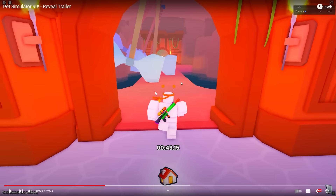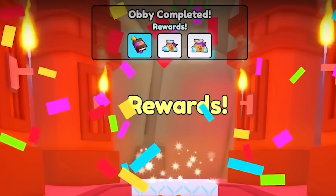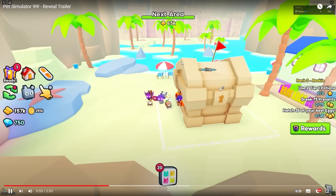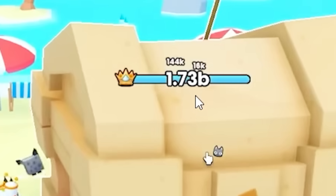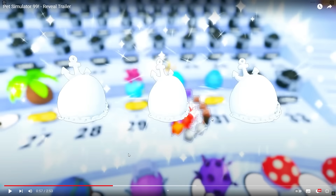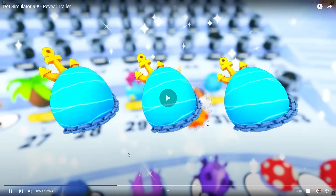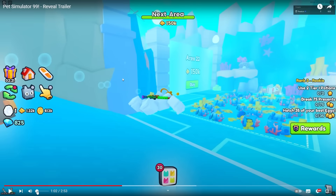We're in the next area and there is your traditional giant chest with damage of 1.73 billion. The trailer fast forwards to a triple egg hatch. He got three of the same pet — three goldfish. Then another hatch — bro got three different pets: a crab and a jellyfish. We're now in the next area — he is actually swimming in area 21! This is like Mario. There's a potions 2 machine where you can buy random potions — we've already seen the potions 1 machine.